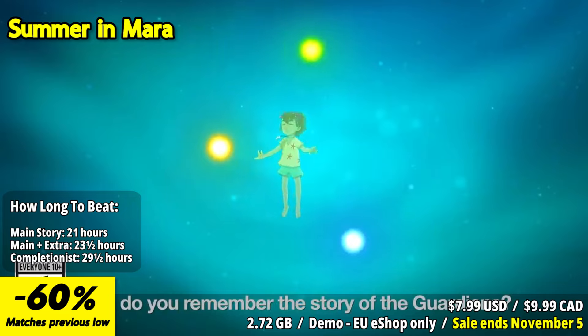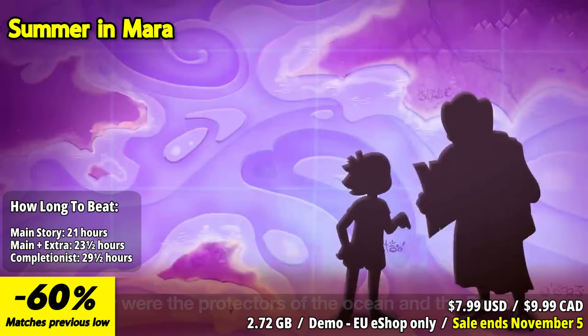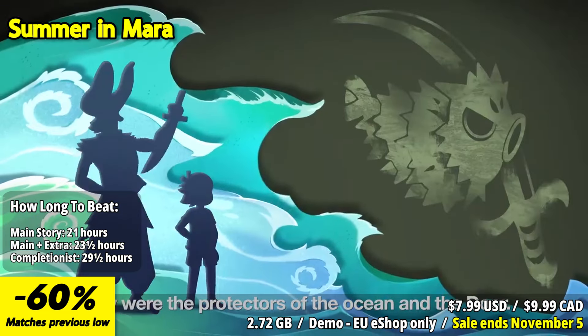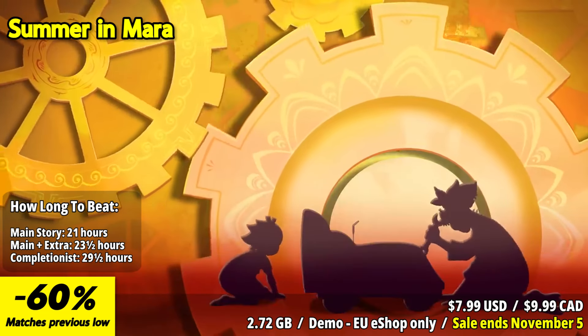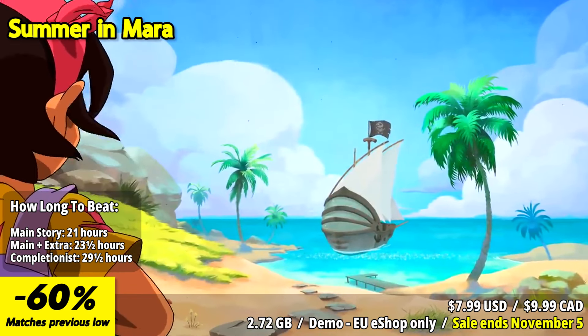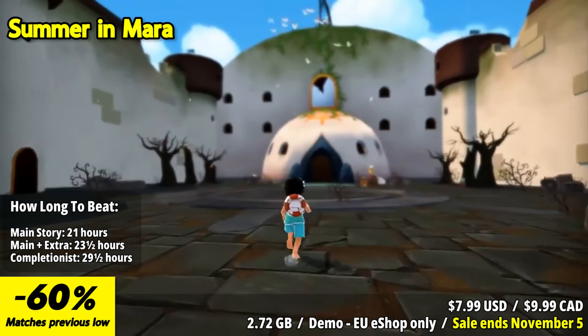Summer in Mara is an enchanting farming adventure game that takes place on a sunny and idyllic archipelago. Players assume the role of Koa, a young girl, as she embarks on a journey to explore different islands and grow her own farm. The game offers a rich mix of farming, exploration, and storytelling elements.